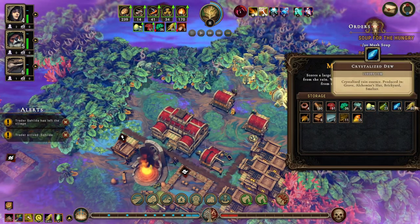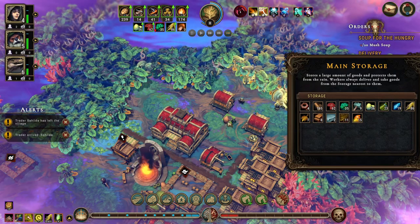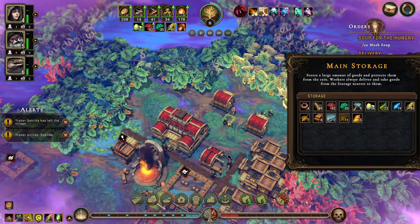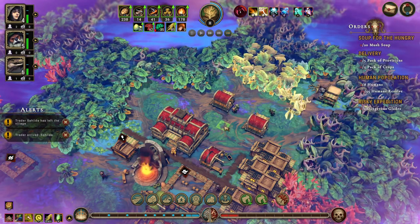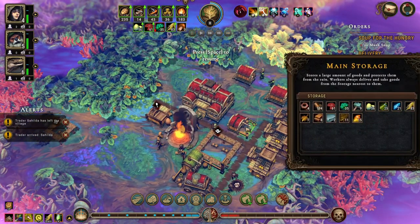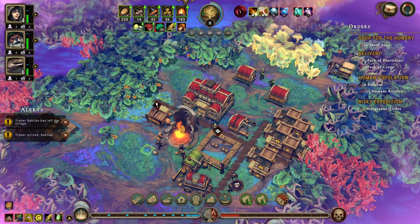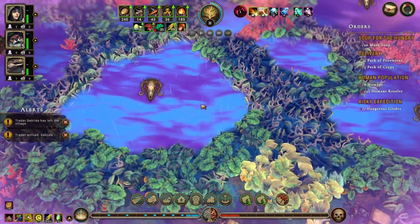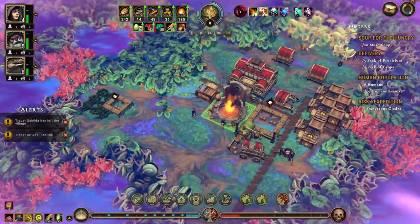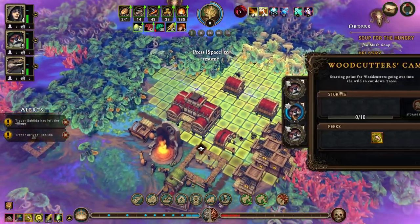We have 17 crystallized dew somehow — how did that happen? Let's say this can be 20 for now. We really need to get some clay or some stone. I'm thinking that we cut into that dangerous glade there, or this one — this one is much bigger. Let's do it.